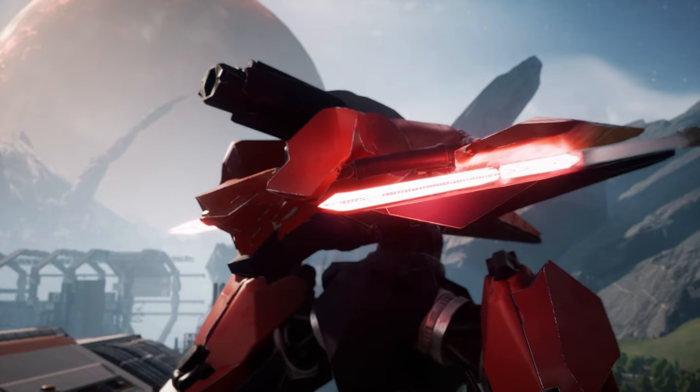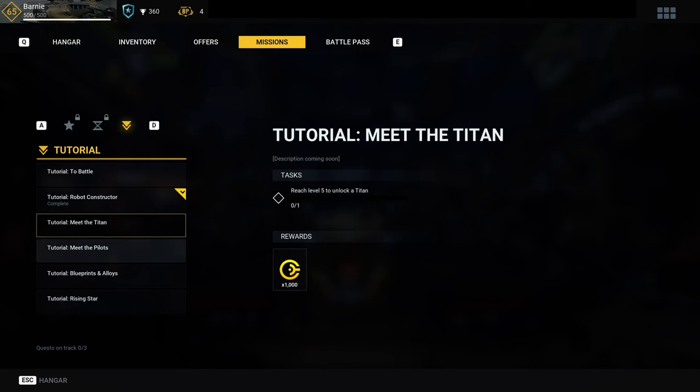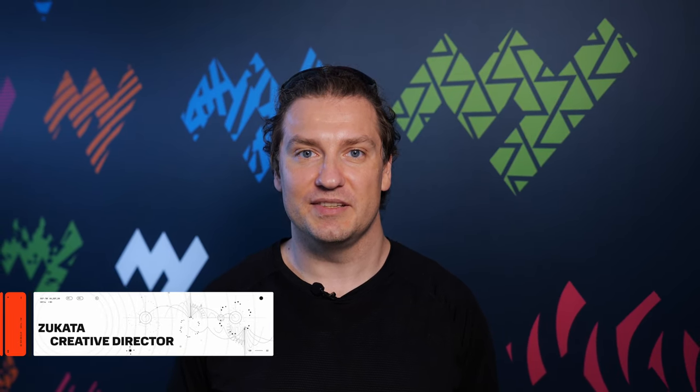Welcome to the next World of Frontiers Early Access Update. Meet the Corpos. In this video, we'll talk about the new Assassin Titan, a battle pass type system called the supply line, daily contracts, and destructibility updates on maps. I'm Uzukata, Creative Director of World of Frontiers, and it's about time we meet the Corporations.